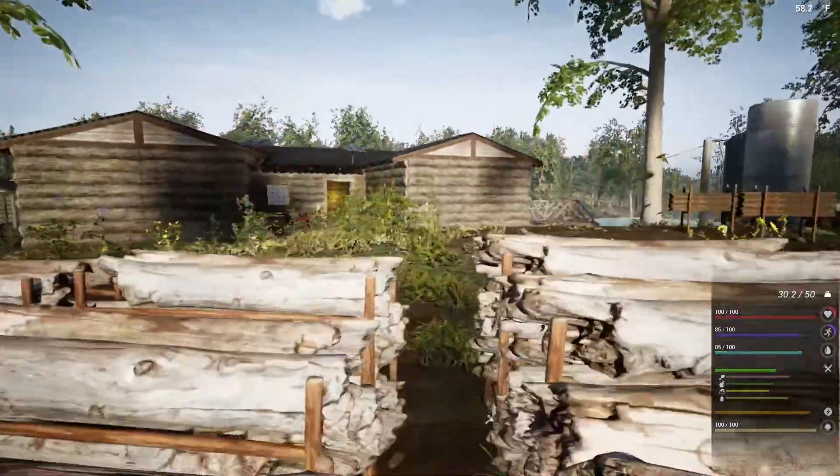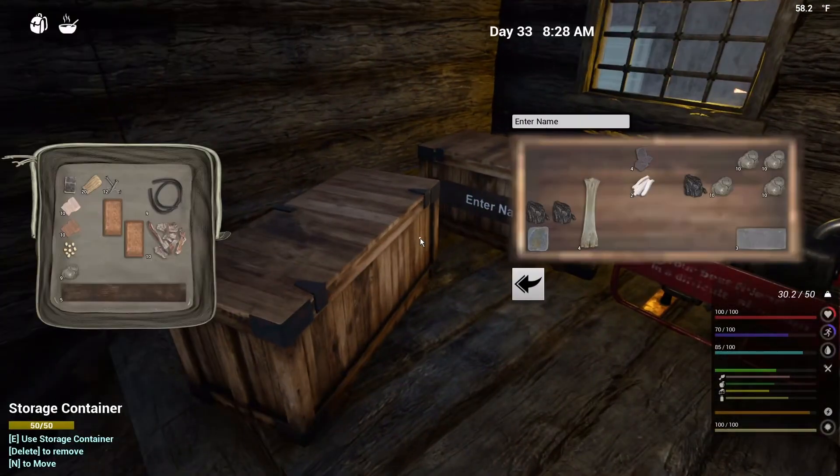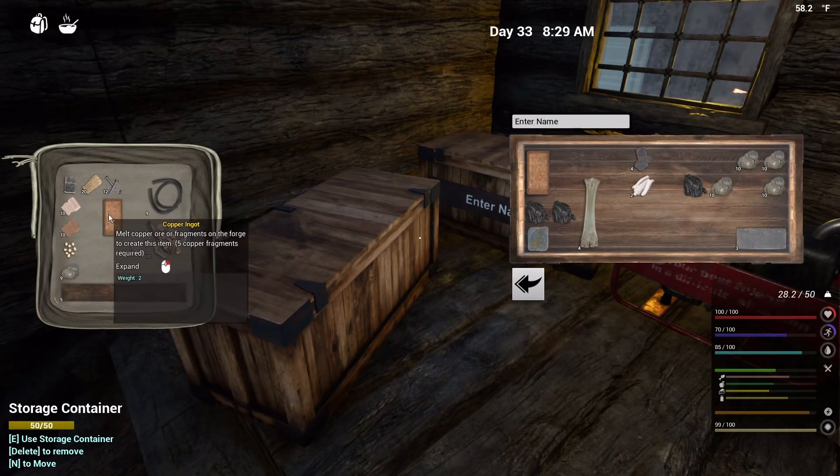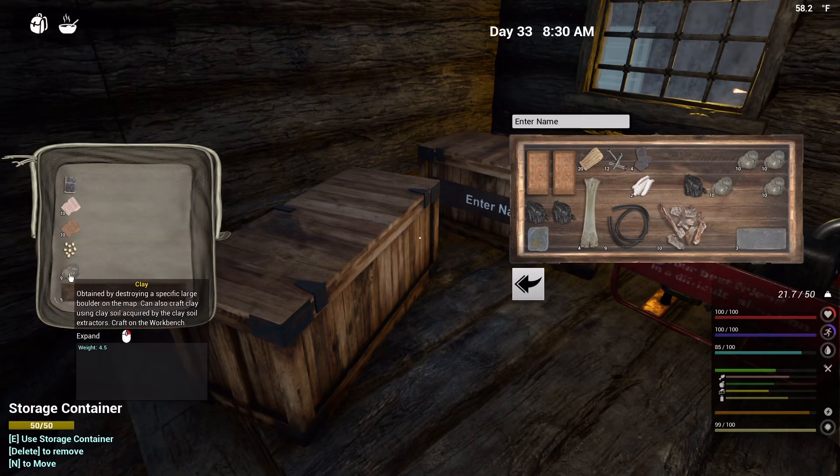We got things we don't need. Oh crap, that's not cool. Bad design. Who put that there? It wasn't me — I'd never do anything like that. You have no proof. Stop judging me.